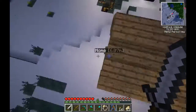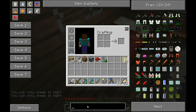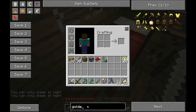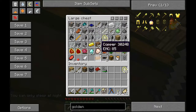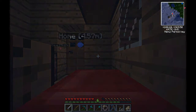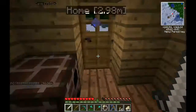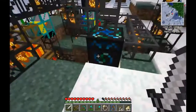Golden transport pipe. We're out of gold — of course we're out of gold. I just need to keep a stack of this stuff handy at all times. Let's just break that. I'll make like... sure, that works.